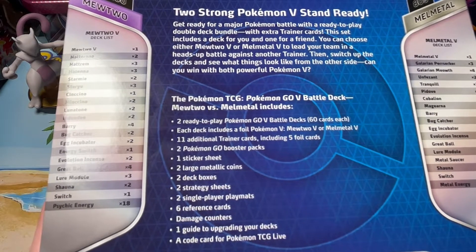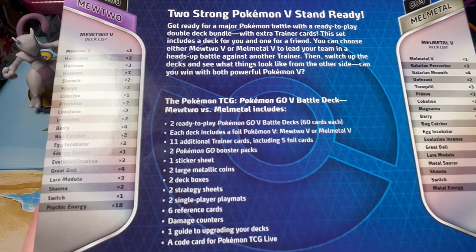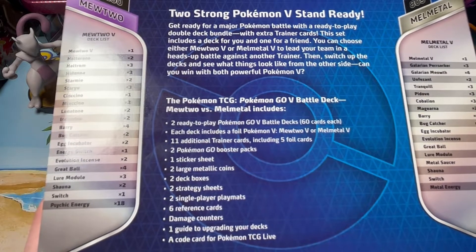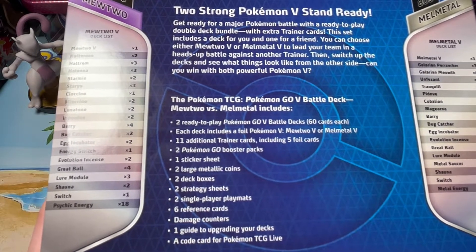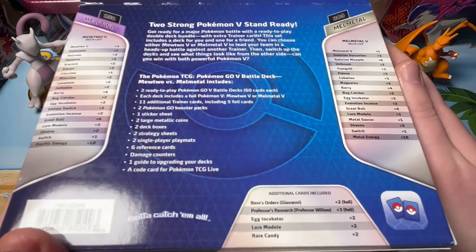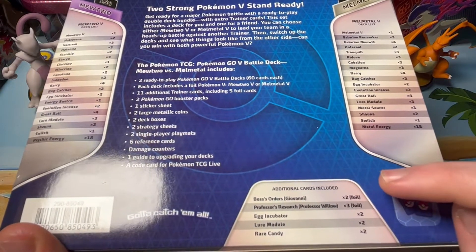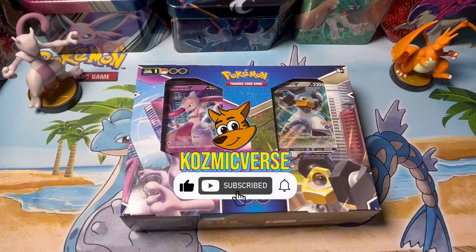Shauna, Switch, Metal Energy. This deck comes with two strong Pokemon V. You get the Mewtwo and the Melmetal — includes two ready-to-play Pokemon Go V battle decks, 60 cards each. Each deck includes a full Pokemon V, Mewtwo V or Melmetal V, 11 additional trainer cards including four fall cards, two Pokemon Go booster packs, one sticker sheet, two coins, two deck boxes, a strategy sheet, two play mats, six reference cards, damage counters, one guide to upgrade your deck. And you get additional cards: Boss's Orders — very good meta card — Professor's Research, another good card, Egg Incubator, Lure Module, and Rare Candy.